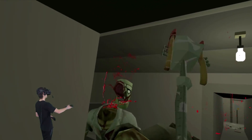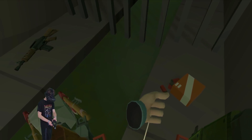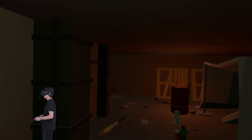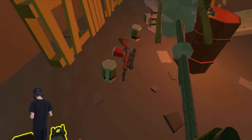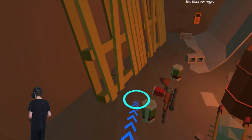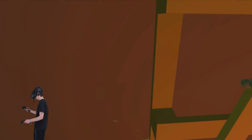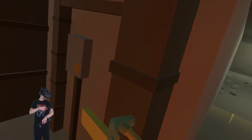We have five minutes to prepare for the wave. Lots of ammo — that's good. I hear a zombie. There he is — bonk! We need to find some stuff to barricade with. We got these big old pallets — those will work. Grab the hammer, break these pallets, go over here, and set up a little barricade.